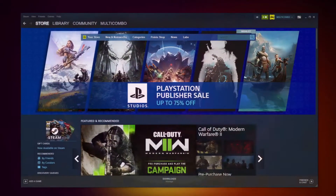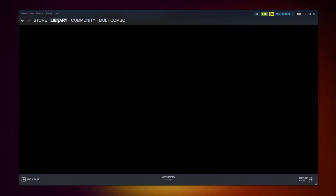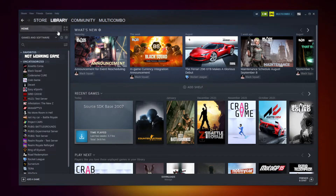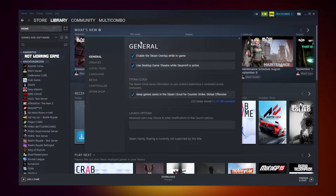Open Steam. Go to the library. Right click your not-working game. Click properties. Click local files.